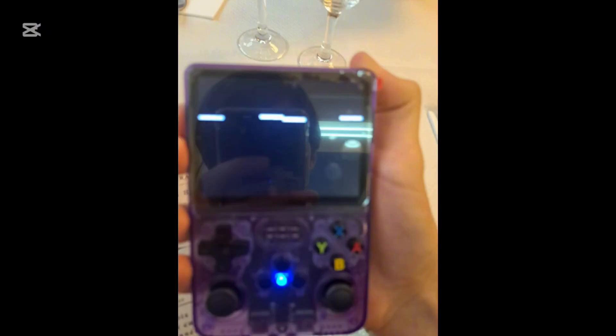Now take a look at the power indicator light on the console. If it's on but your console isn't booting up, this could point to an internal issue. If the light is off, this usually indicates no power is reaching the console. In that case, try using a different outlet or power cable to see if that resolves the issue.